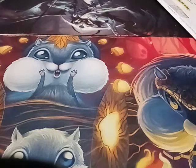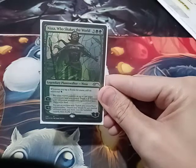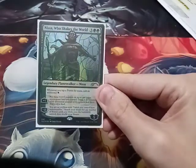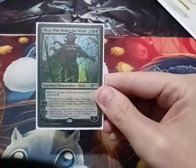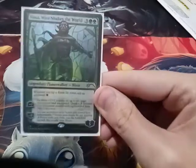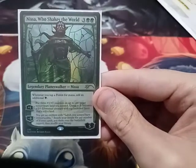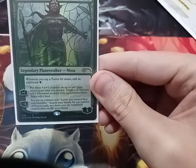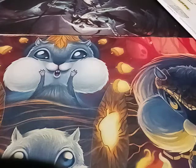And for my last and final card in this deck, I have a Planeswalker — Nissa, Who Shakes the World. Whenever a forest I control is tapped, it basically doubles my forest mana. So with that and Mana Reflection — and if you can read the bottom, I can put a +1/+1 counter on a target, and it's a land.